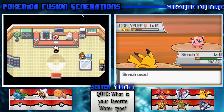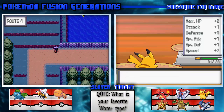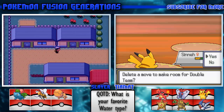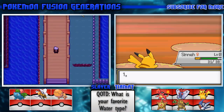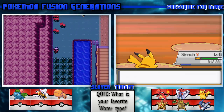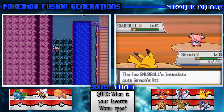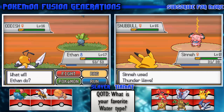Speaking of Jigglypuff, I need to go get that Happiny. Chansey's nice. Actually, I'll replace Growl with Double Team. I wonder what we could catch here - Snubbull?